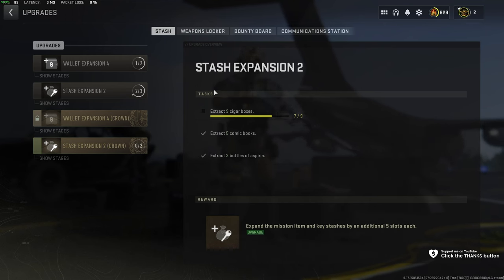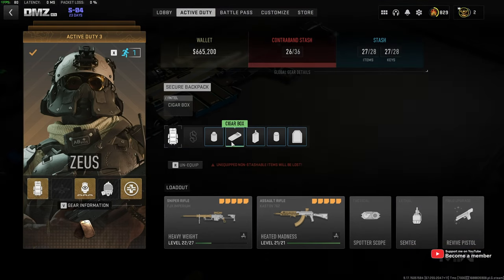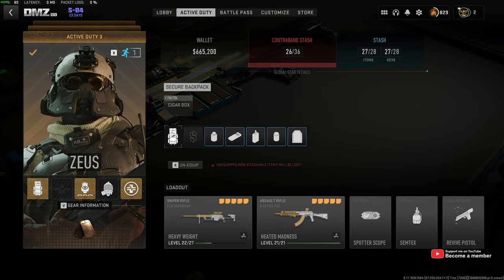The best way to find these is to search hidden caches. When you find these cigar boxes, simply make sure you have a secure backpack, so when you extract, you can duplicate these by heading back into the game and extracting again — it'll count another time.